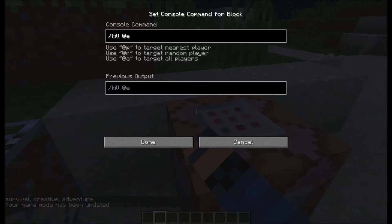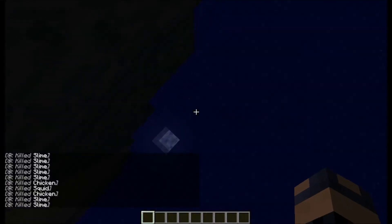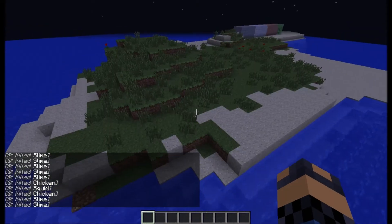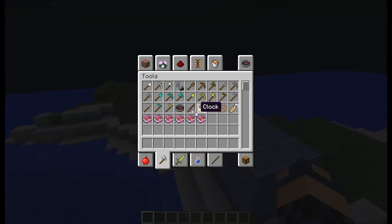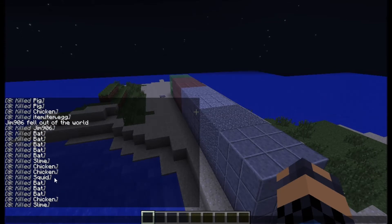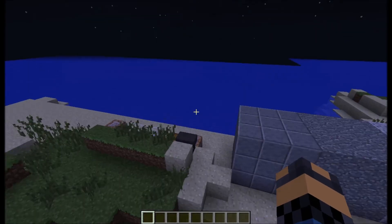This command block is the last thing I want to show you — slash kill at-E. If you press the button, it kills all the entities in the world, and it even kills me because I'm considered an entity. That's a pretty cool command — it actually kills every entity in your world, even the players, which is pretty amazing. It tells you what it killed: bats, slimes, chickens, squids, and also some item frames. Now you can see all the item frames here are gone.